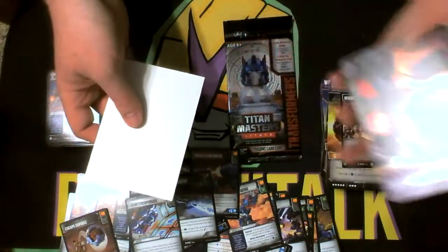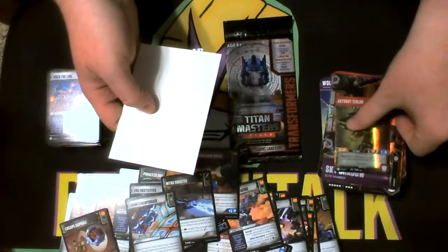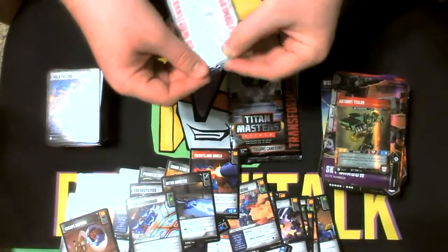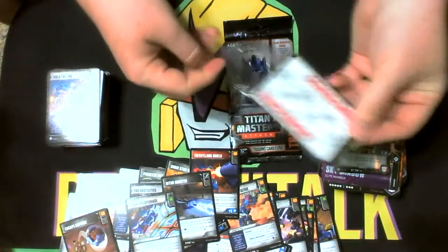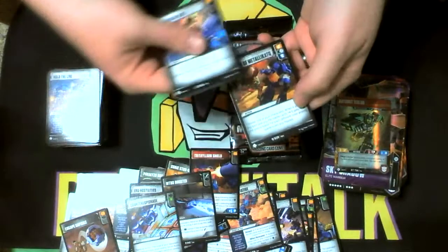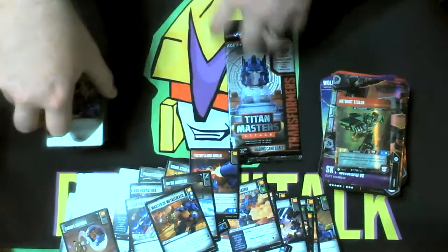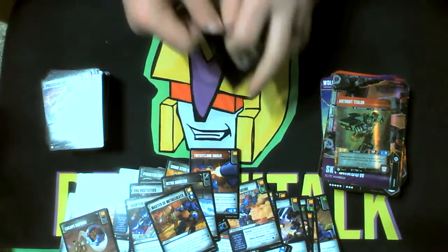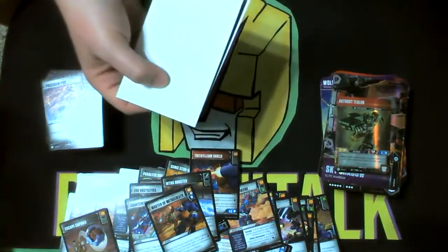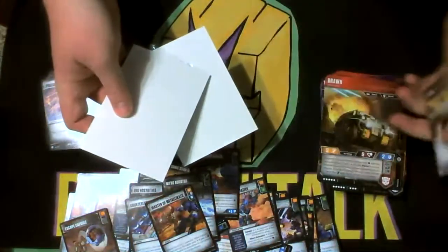And Sky Shadow again — so I think between those two boxes we have another complete Sky Shadow. There's the head for Brainstorm, Tesler. With Master Metallico — I honestly don't remember, that's either my second or third one of that card. I'm just drawing a blank. Well, no double Super Rare box here. Last pack has Brawn and the Megatron Stratagem.